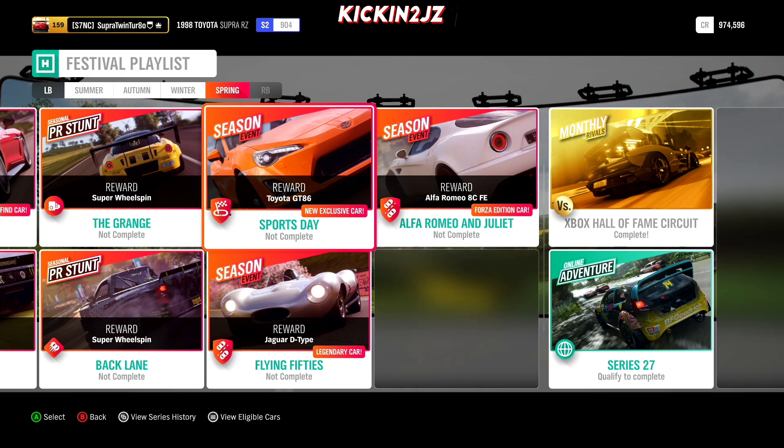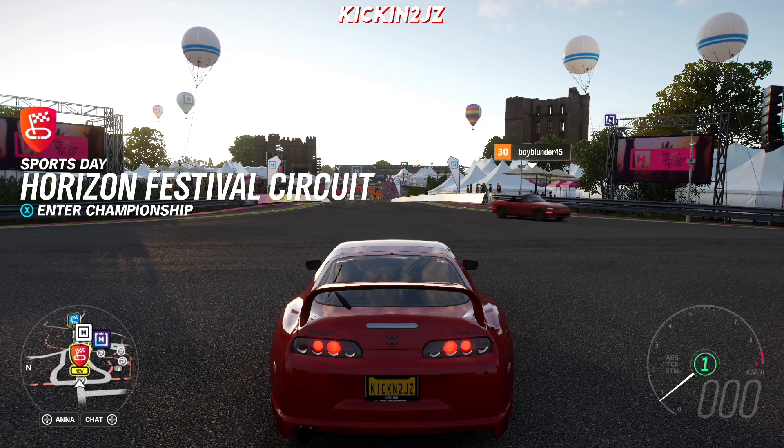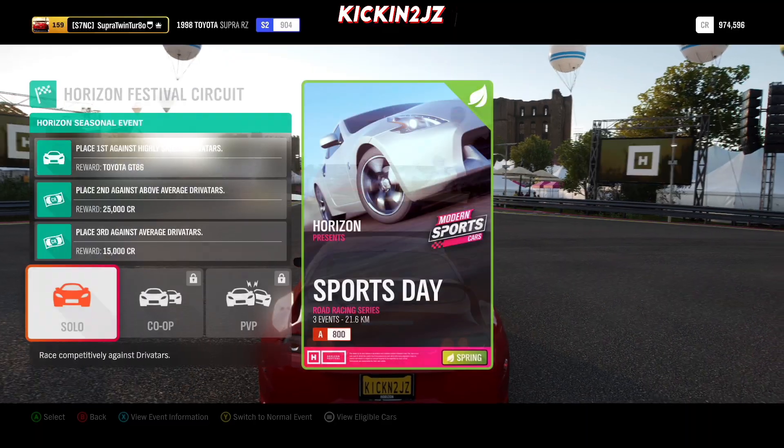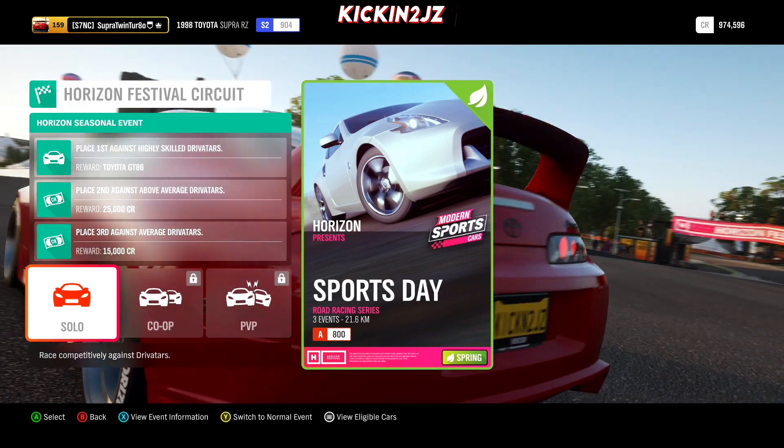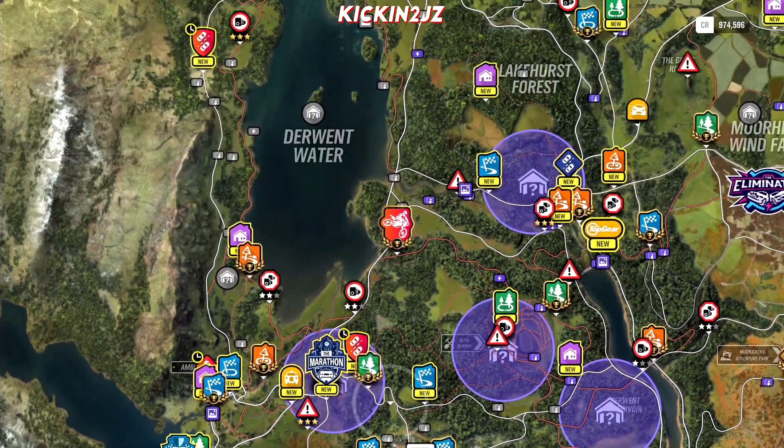What you're going to do is go to Sports Day. We have to go to this location right here. Once you get to your destination, enter the championship. Sports Day has to be A-Class 800, and you'll see three events on the map.